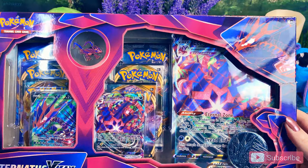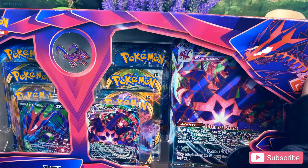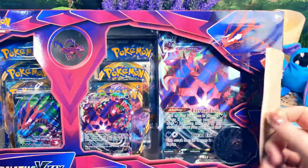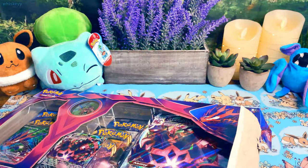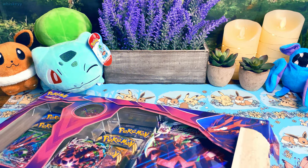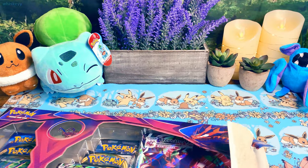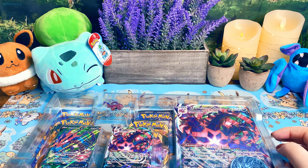So let's go ahead and open this Eternatus box first. I feel like Truthsteel has some really good packs in it that I kind of want to open second, just in case you don't get anything good from this. But it's been sitting on my shelf for quite a bit, so let's just open it. We'll do a video of just a bunch of random packs and see if we can get anything good out of them.